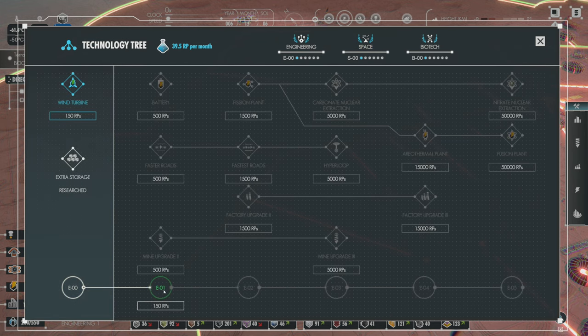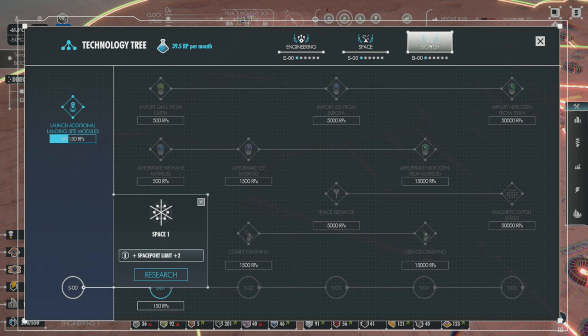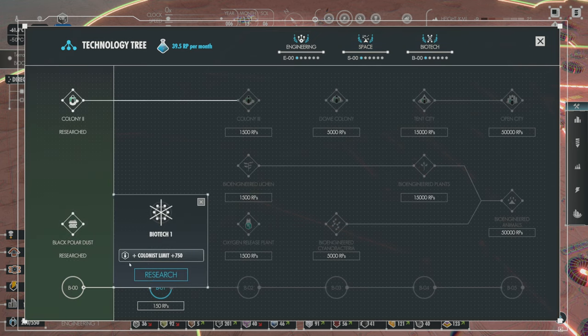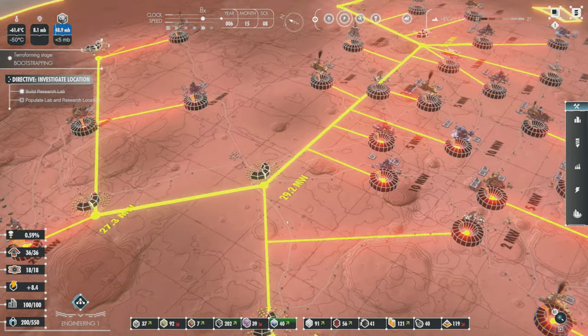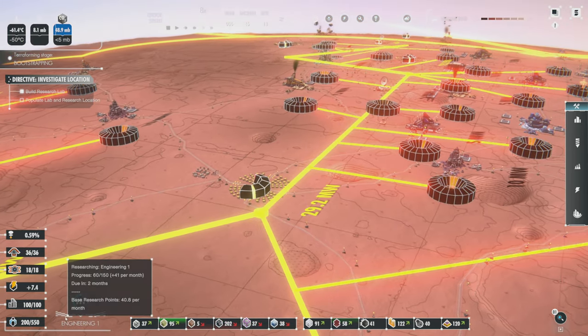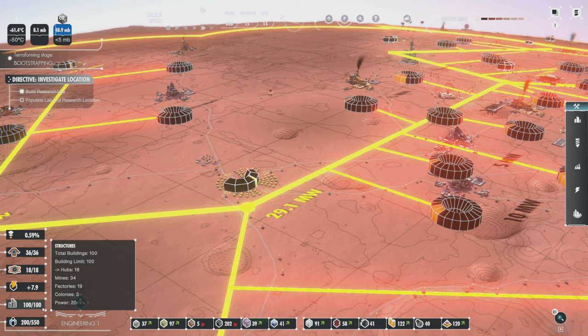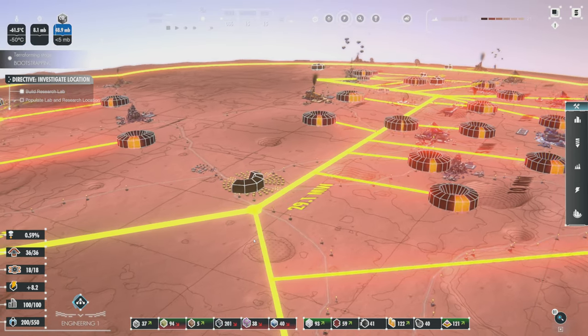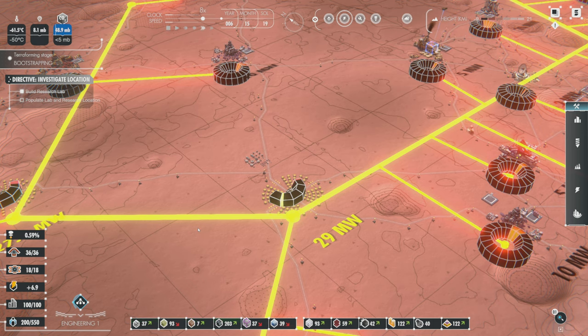Each tier from the other technology trees also does a very similar thing. For engineering it's the building limit. For space it's the spaceport limit. And for biotech it's a bump to the number of colonists you're maxed out at. In this playthrough we're maxed out at 100 buildings and 550 colonists. I don't know if we're going to need more than 550 for this playthrough because of my time restrictions.